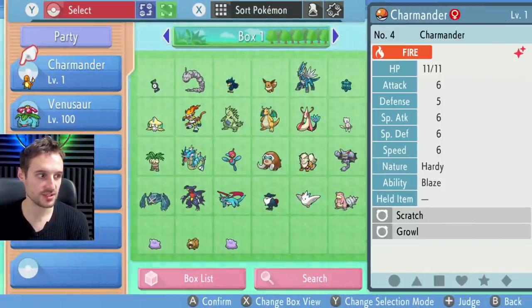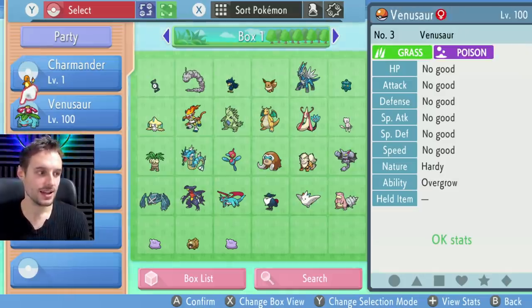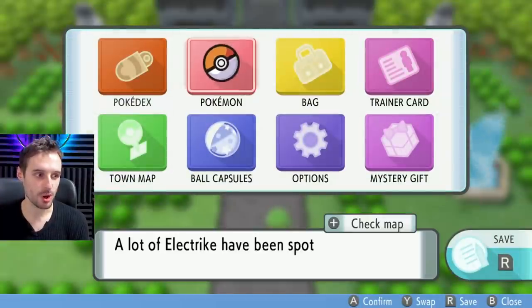Let's go ahead and hit plus. As you can see, the Charmander has decent, no good, decent, no good, decent, no good — so I want to turn them all to best. The Venusaur has all no good, so we're going to actually use the Venusaur as a hyper training puppet and we're going to swap them out.